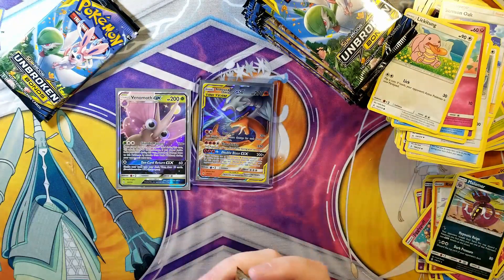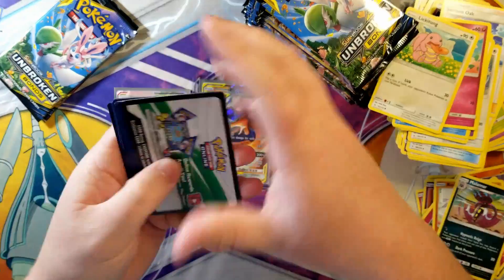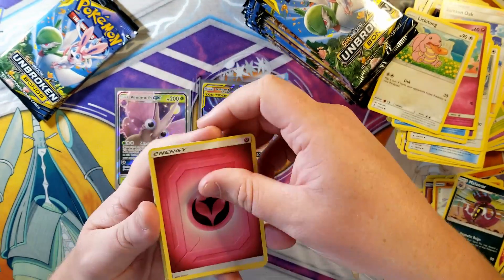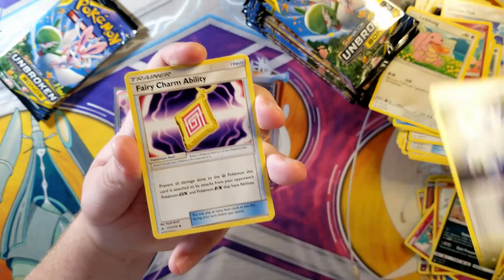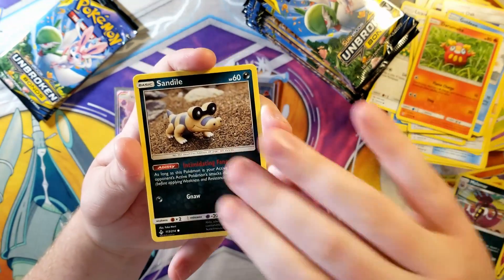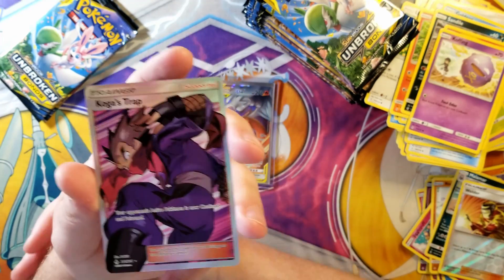I wonder if anyone's still playing Malamar decks, wonder if that Malamar in this set is worth using. Another white coat card - water, fairy. Triple Acceleration Energy, Fairy Charm, Tyrogue, Goldeen, Darumaka, Sandile, Salandit, Koffing reverse, Welder - that's a good one to get - and Koga's Trap. Not the greatest textured card we want, but it's still a cool card nonetheless.